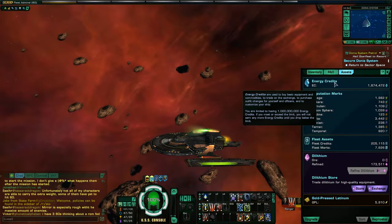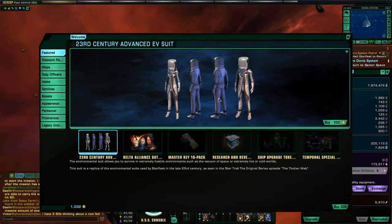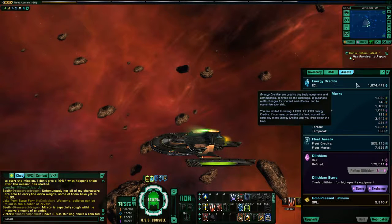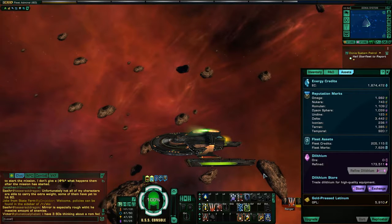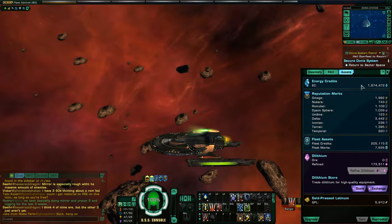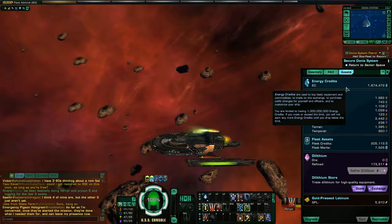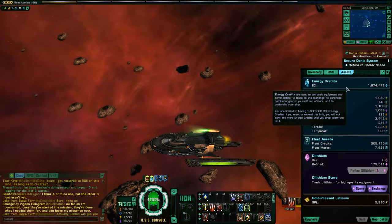The first one is Energy Credits — this is your typical in-game currency. You earn this by killing things and selling things to vendors. It's like gold in World of Warcraft or silver in Black Desert. You can buy things off the auction house with energy credits — the auction house is all in energy credits. Other players sell things to you and you can sell things to them for energy credits.